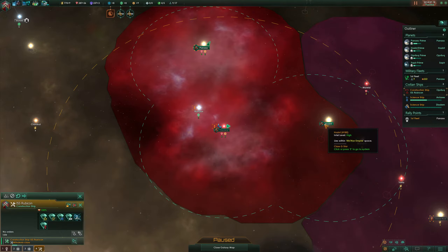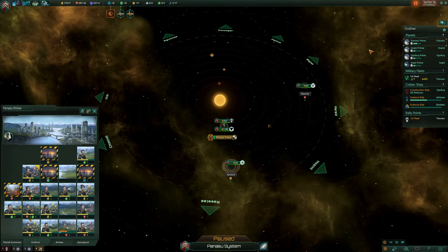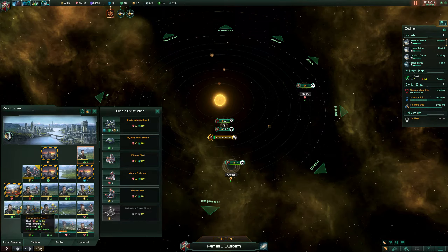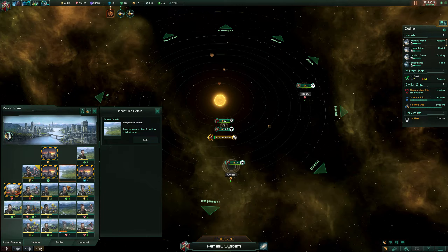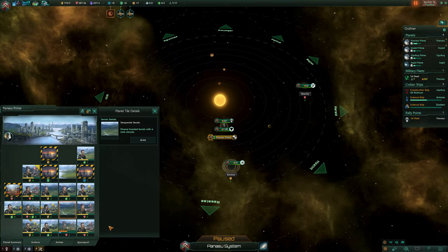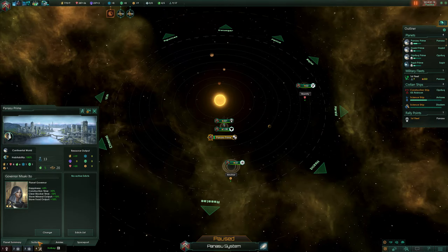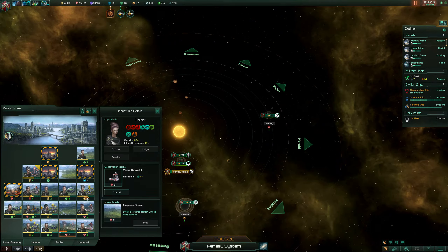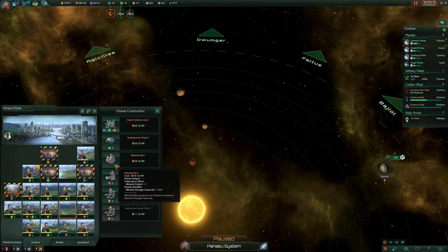I'd like to build something there — this is going to be our planet, very important. We don't have a hydroponics farm here, so we need to put it somewhere else. We're making a fair bit of minerals here, so we could put the mineral silo — a mining network wouldn't be bad. We want power. This planet is producing mostly minerals and power, so making everything into a mining network doesn't sound too bad.